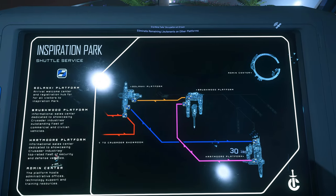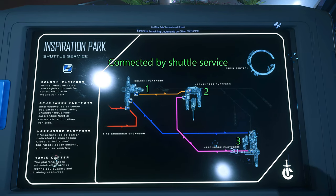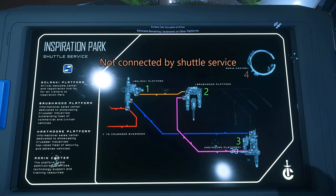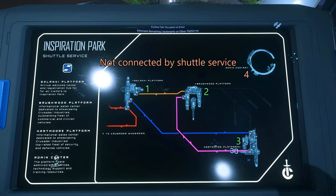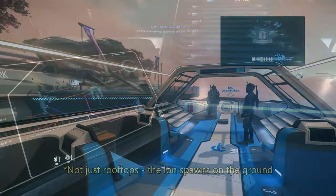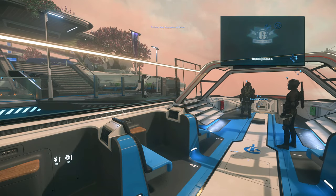The mission area consists of four platforms, each swarming with Ninetales activity. There's a shuttle service that'll take you back and forth between three of the platforms, but to get to the fourth, you'll need to use the various ships that are located on the rooftops of the buildings on the platform. The only way into the mission area is via the shuttle service, so you can't bring your own ships into the area.